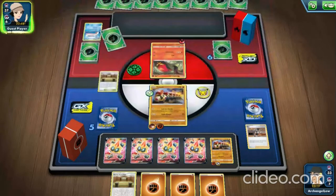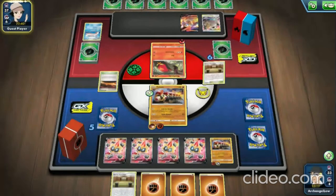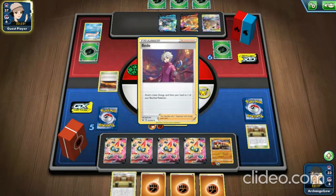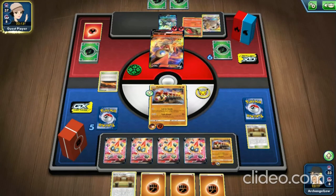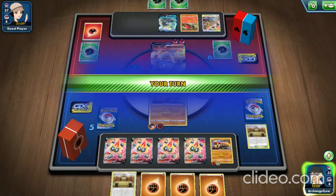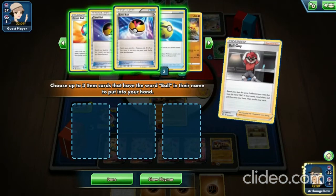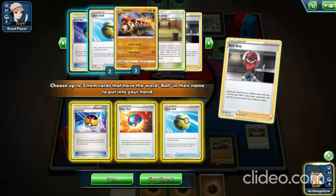The opponent puts down a Tag Team Eevee and Snorlax, a Tini card, and then a Squirtle with Strength. We put down another Martial Arts Dojo. They put an Intelleon card on the bench and try to attack us. They're supposed to do 100 damage but because of our damage reduction, they only hit us for 20. That is how amazingly good this card is — it's insane.